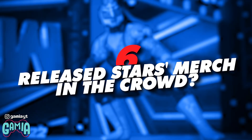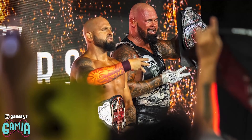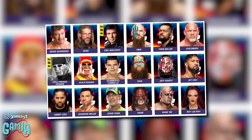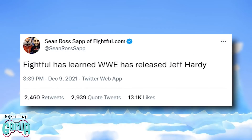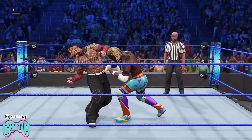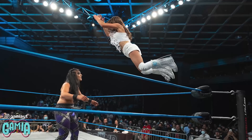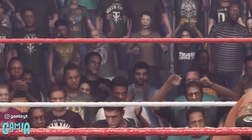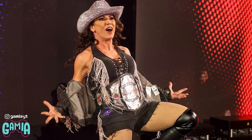Number 6: Released Superstars' Merchandise in the Crowd. Between 2020 and 2022, WWE released more superstars than ever before, making it extremely difficult for 2K — every time they think they've perfected the roster, WWE goes ahead and releases another half a dozen superstars. Although it's unclear how many released WWE superstars are in the game itself, we do know that Mickie James' merchandise is being worn in the crowd. Fans can be seen wearing Mickie t-shirts during some gameplay footage, and it's entirely possible that 2K intended to remove this before the game was shown but either forgot or hoped nobody would notice.